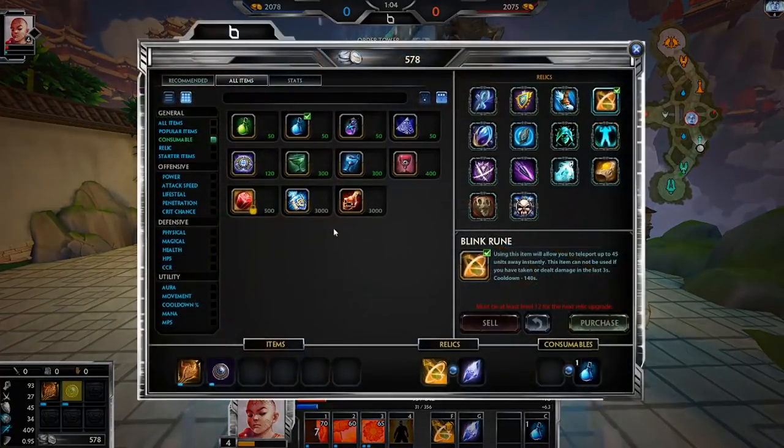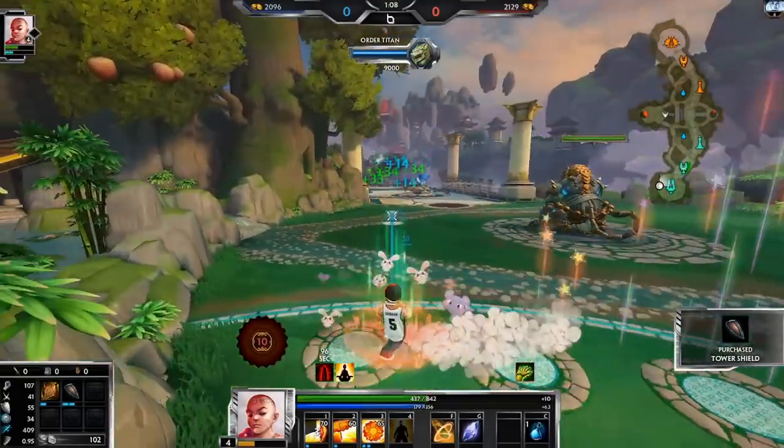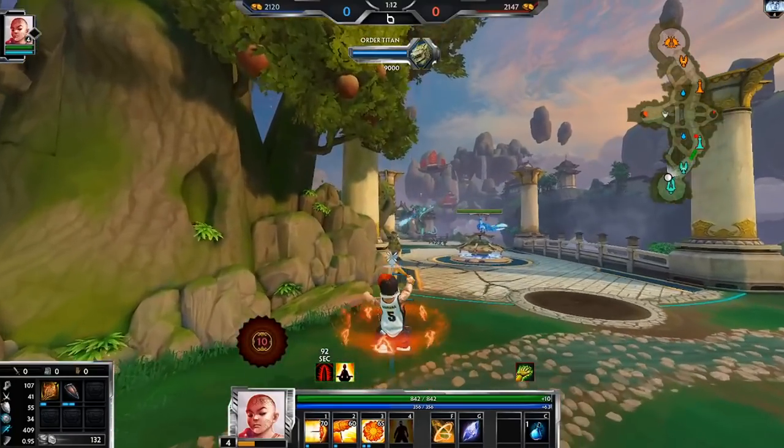I try to avoid Mannequins for the most part because it's not a fun item, but when we're fighting — I mean Bumba's is pretty top tier, but we're also fighting a top tier Scylla so.